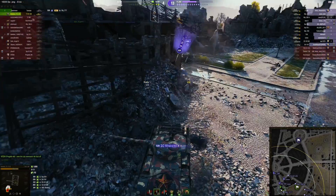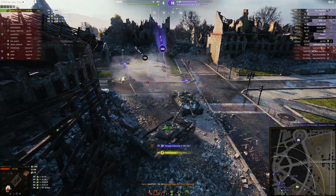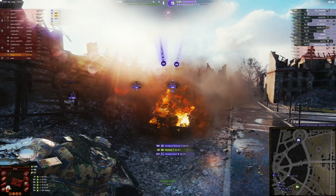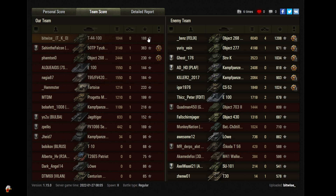There's an E-100 over there, the 277 behind you — and it's all over. You got your second mark of excellence out of that, congratulations. 44,482 credits, 3,310 experience — and it was a defeat. That should be changed to an ass-whooping. You did 1,044 in damage with 188 base experience. Your 50TP was doing pretty good, the 268 Version 4 did okay, but look at these guys — just absolutely dominated.